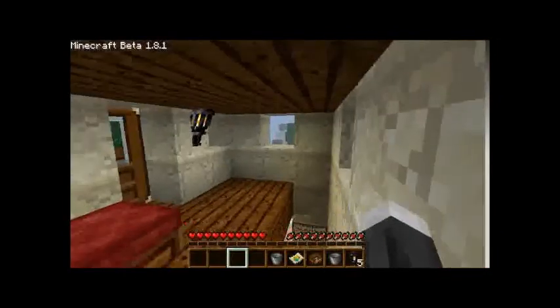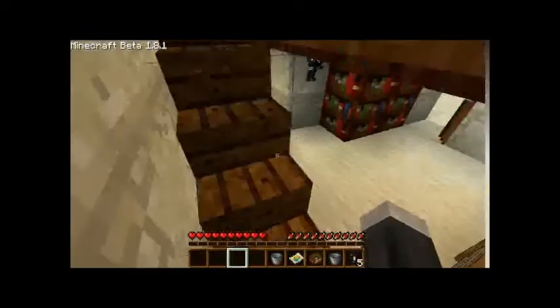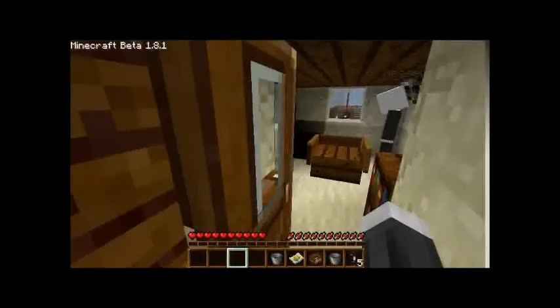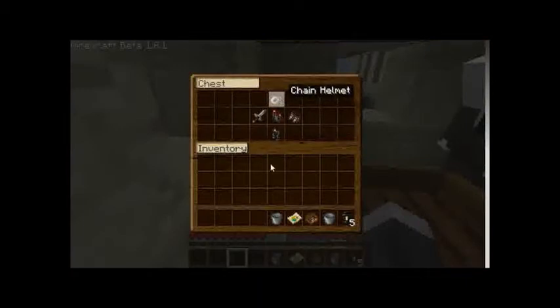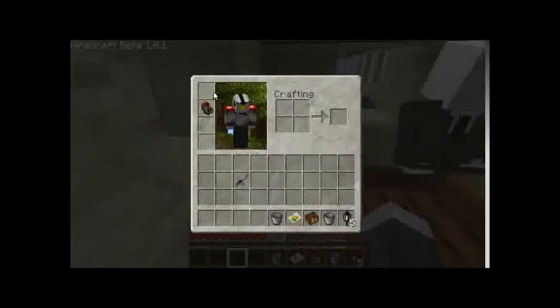Chainmail armor! We got some chainmail — full set, and a sword. Only one full set — you want to split it? I have a helmet, so you can take that, and then you can take two other pieces and I'll take the other two, and you can take the sword since I already have a wooden one. Yeah, take two pieces and I'll take the other two. We got clothes — you got fancy armor.